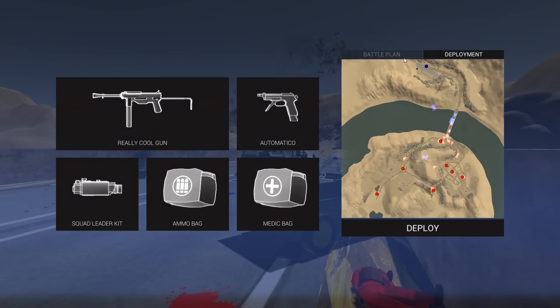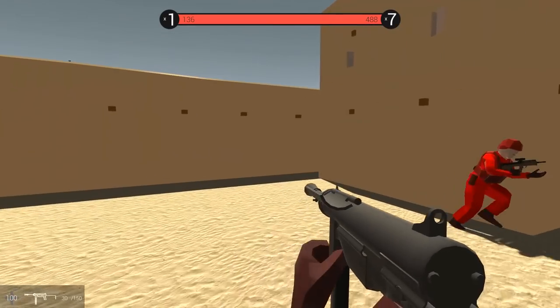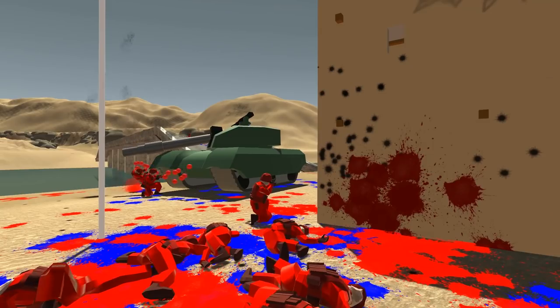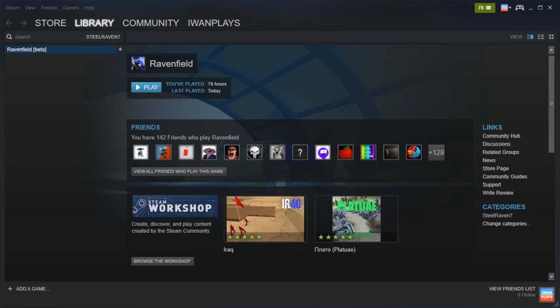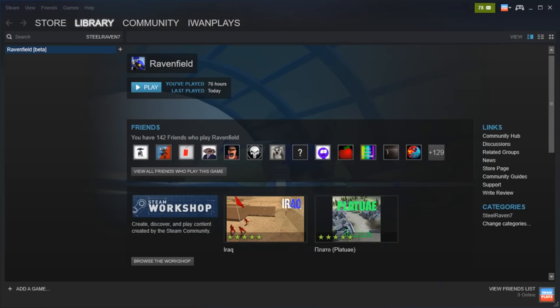Looking at the map, we can see teams are doing good — definitely having the upper hand here. Also, to get all these updates, you have to be on the beta branch. To get on the beta branch in Steam, where you have purchased Ravenfield, go to the library section, right-click Ravenfield, go to properties, press Betas and switch the drop-down from 'none' to 'beta'. Then it will update, and you can play the latest updates. If the game breaks, just right-click again, properties, betas, and back to none. You will not need to buy Ravenfield again.